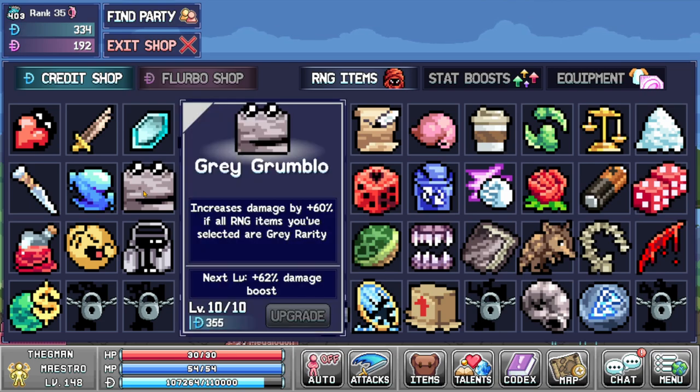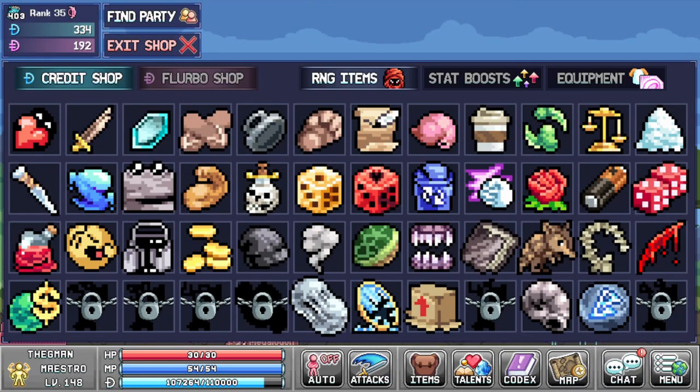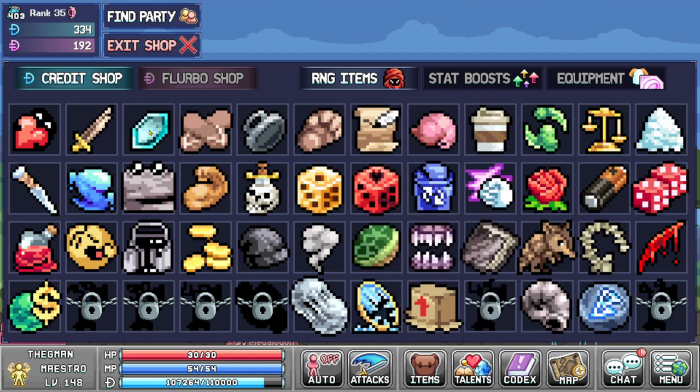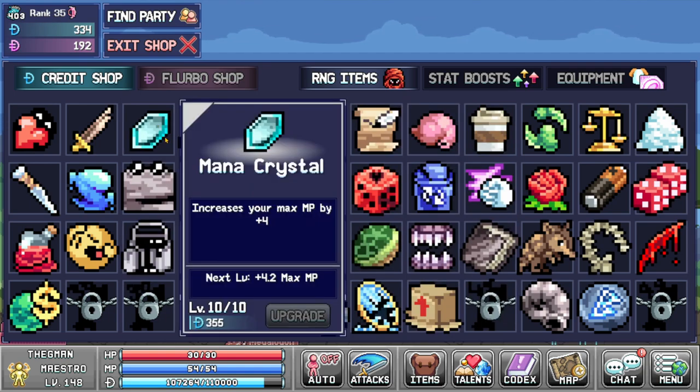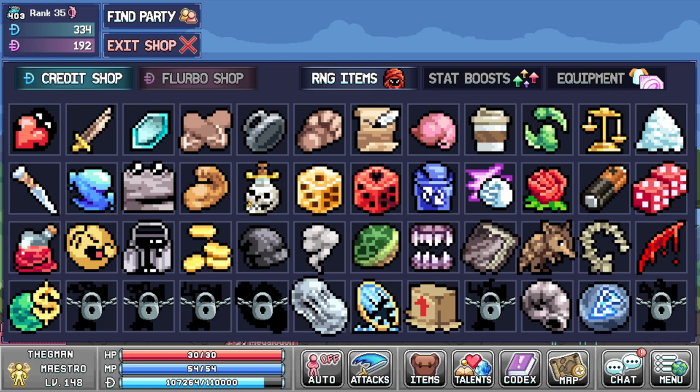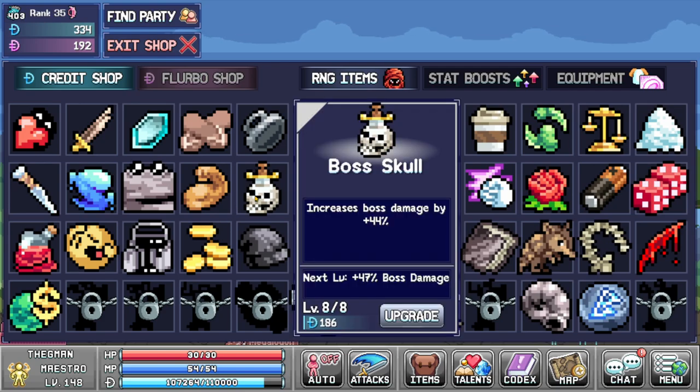Every grey item you realistically want to have maxed as soon as possible by prioritizing Stardew Drop and Grey Grumblo, because those are going to be your strongest tools, especially when just starting out. If you don't have RNG Voucher, prioritizing Grey Grumblo first should be a priority. If you're looking for consistent god runs, you definitely want to prioritize Sugar Rush to max out, Sharp Eye to max out, Rabbit Paw to max out if doing World 1, Rusty Blade is always a good one to max, Mana Crystal is also a decent one to max. Handy Ice Pick is also a necessity because it means you only need three of them to actually have 100% double hit — double hit means double damage — and Boss Skull for that extra damage.